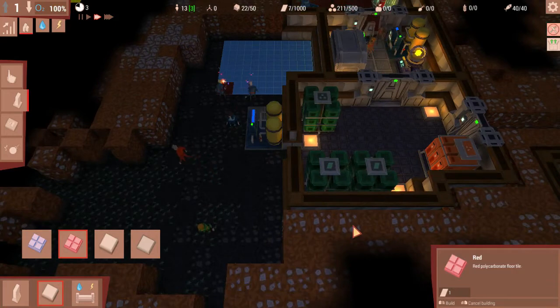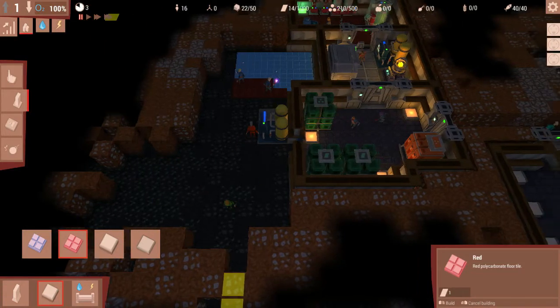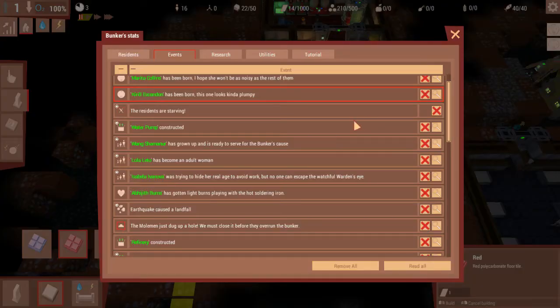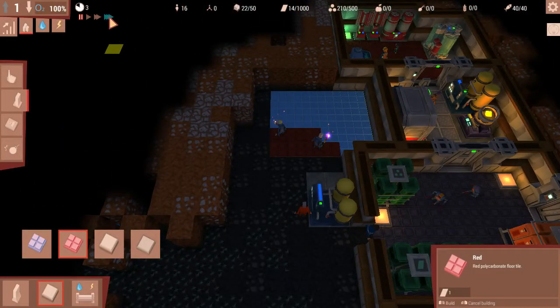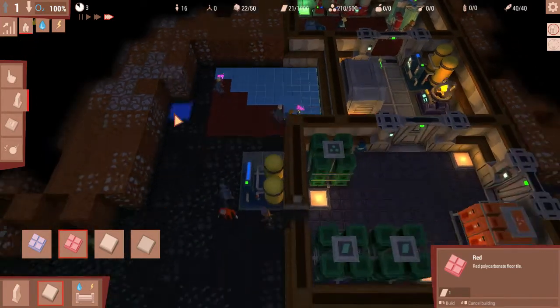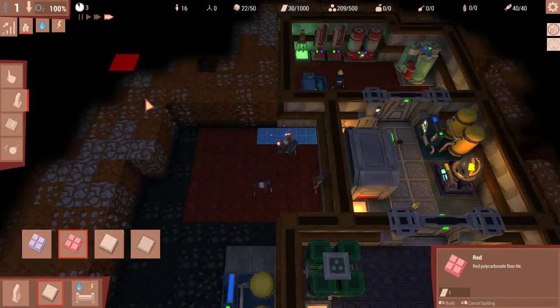We'll build doors and walls and all that stuff later, but at the moment we can't really afford it. New people have been born — Kirill Escudon, Marita Collins, and Initia Visser. Awesome. New people — they'll eventually grow up and replace the others.